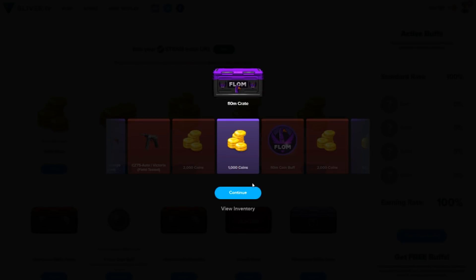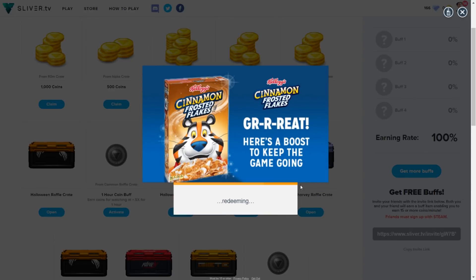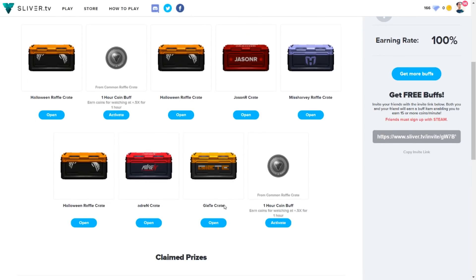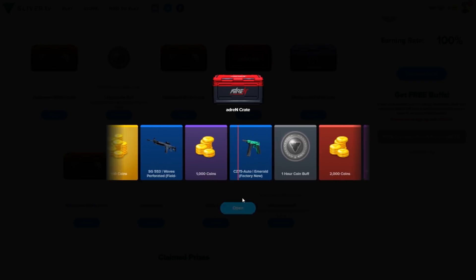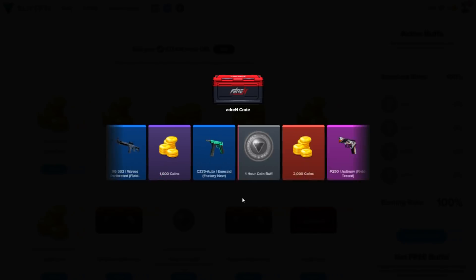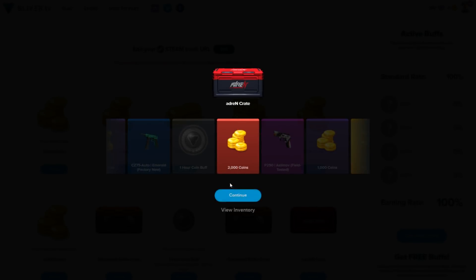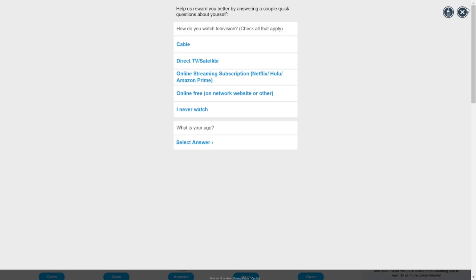We got a thousand coins from the Floam crate — I have watched him before. I'm just going to keep redeeming my diamonds too. Adrian is a professional CS:GO player who also streams, so he has a crate on the site. Hopefully we can get something good — maybe a P250 Asiimov, an Elite Build, or 2000 coins.